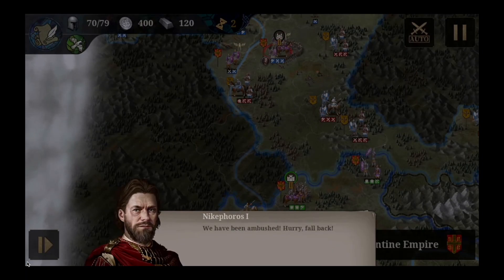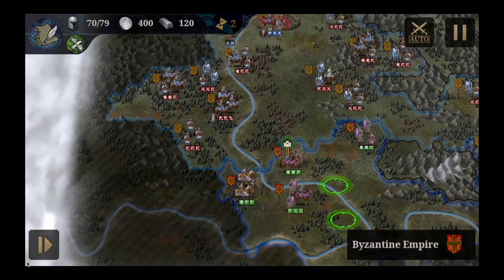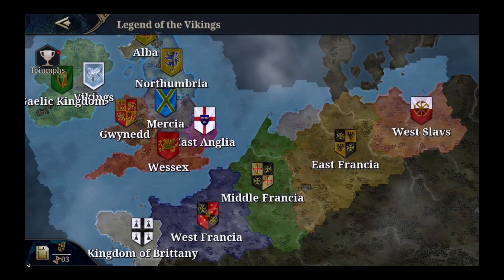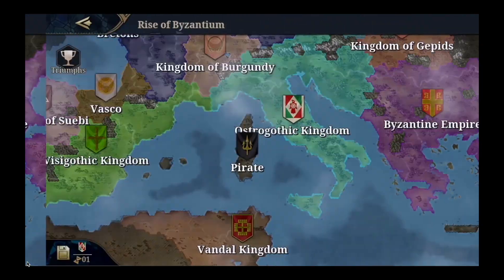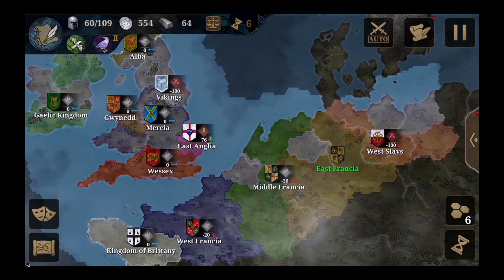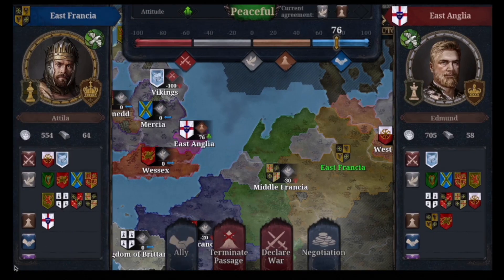You have ambush mode where armies are hidden and then appear, trapping the enemy. Then we go into the conquest mode, which we've seen in previous videos. Every conquest has different scenarios, and diplomacy is a big new feature — this really comes from Rome: Total War. In this frame we can see the detail of which nations are at war and which are at peace.